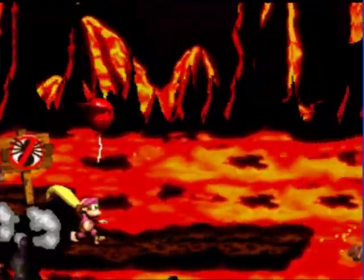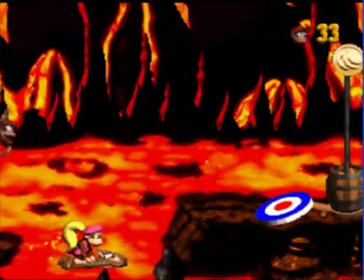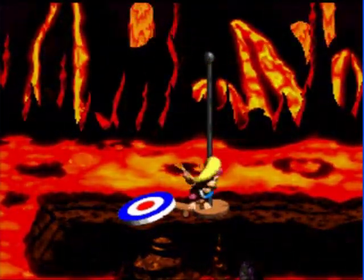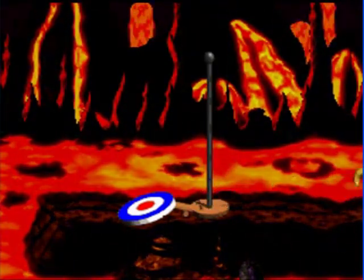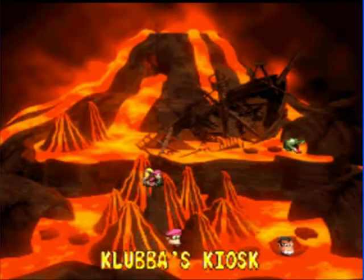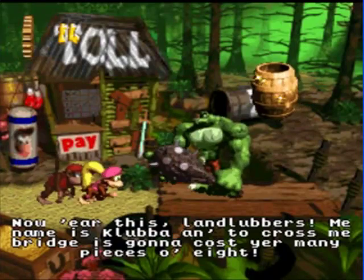And then we get to the end of the level. We get a nice easy one-up. Holy crap, man, I'm just going to have tons of one-ups by the end of this game. Awesome job, Dixie. And here we finally get to introduce the reason why we're collecting all these Kremkoins. Basically, Clover is going to be the toll bridge, and here's the toll - Kremkoins.